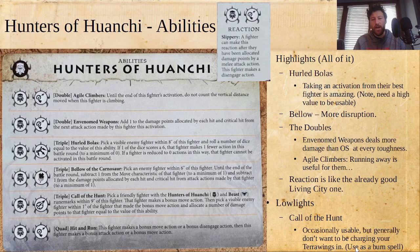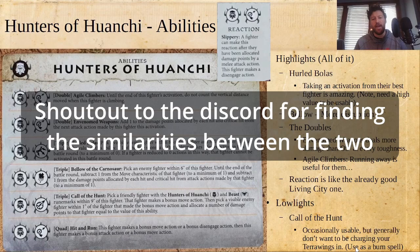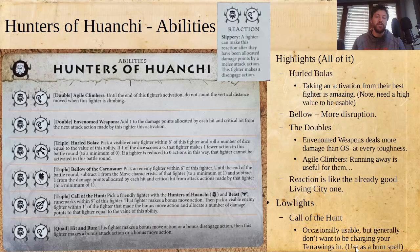I'm going to start with the Hunters of Huanchi. The reaction is: a fighter can make this reaction after they've been allocated damage points by a melee attack action — this fighter makes a disengage action. So that's really going to help them stay alive. It's a little bit like the Living City reaction, except you can wait and see how much damage they actually deal you, and then do the disengage in between, which is pretty nice.